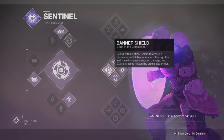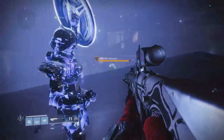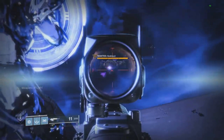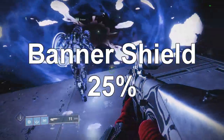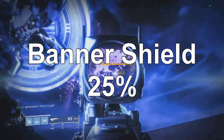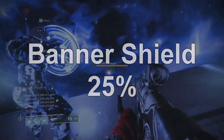Next we have Banner Shield, which is the new Weapons of Light in this game — you hold the shield and everyone behind you on your team gets Weapons of Light. Popping the shield, standing behind it and shooting, I hit 503 — so Banner Shield is also a 25% buff. It's not bad, but not great because you take yourself out of the equation and can't deal damage while holding the shield. That covers all the buffs in the game.